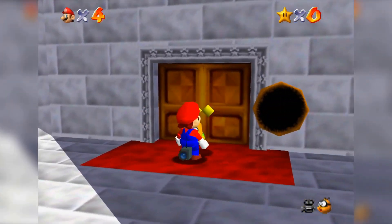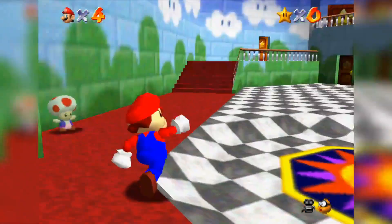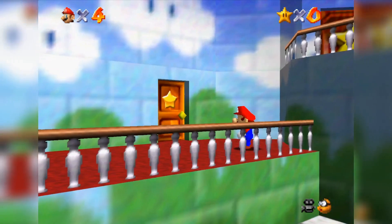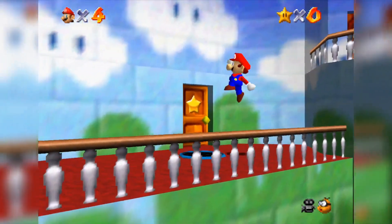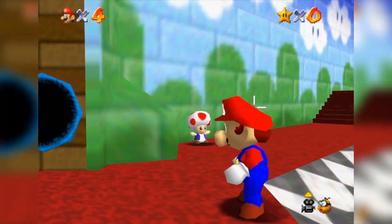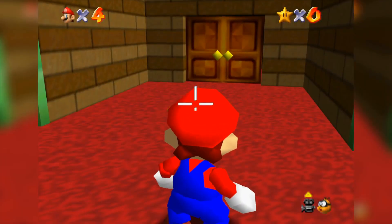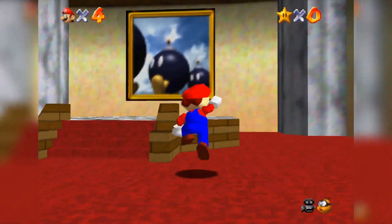There we go — in your face, Lakitu! First thing is first, we need to create the infinite portal. Put the orange portal there, put the blue portal there. I need to line this up a little bit better — maybe lining it up with the door will make it easier. Let's try this. Let's go, it can work! We're gonna go into Bob-omb Battlefield and see what we can do.